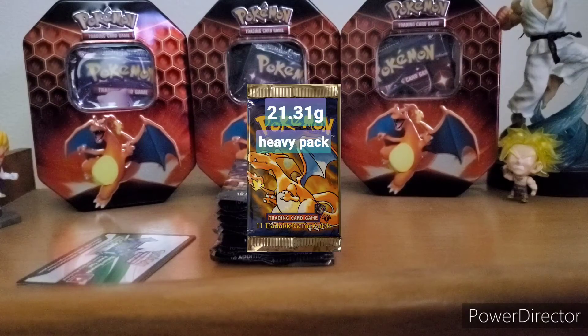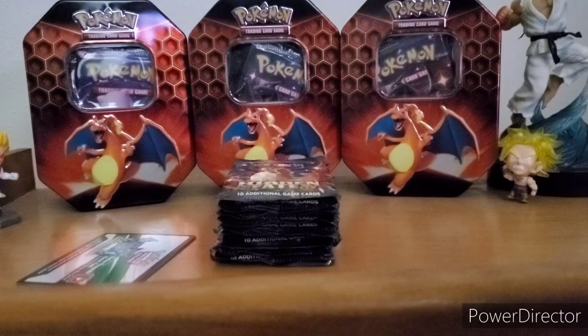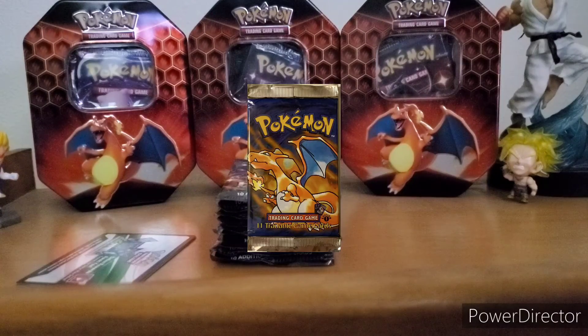Heavy packs are packs weighed by the seller ranging around 21.32 grams — you might find some at 21.23 grams, some a little higher, some a little lower — but chances are these packs contain holos. It's not 100% guaranteed, but you have a really good chance of pulling a holo from these packs. Now these weights are for first edition base cards. I'm not sure about Jungle, Gym Leader, or Team Rocket first edition series — it might be close, but don't quote me on that.